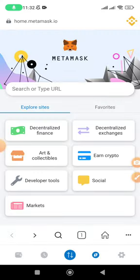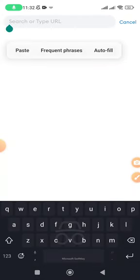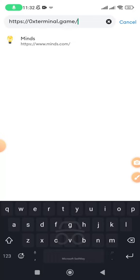When you click Launch, you're not going to play immediately. Instead, long press up here where you see 'terminal.game' and it's going to tell you 'link copied.' Once it tells you link copied, leave this page and go open MetaMask.